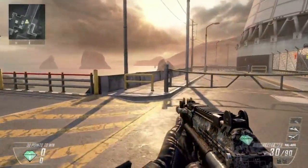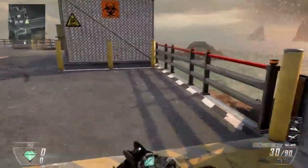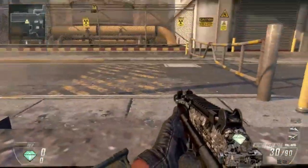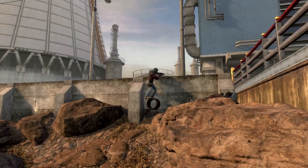The next spot is on Meltdown and as you can see there's no way of getting beyond these gates as there is a barrier. But if you come over to the left you'll be able to jump over this railing and actually go beyond the barrier by landing on this pipe. This spot isn't a huge advantage but if you are able to get a couple kills from it people will wonder how you got back there.